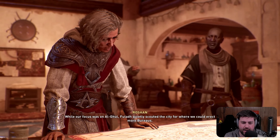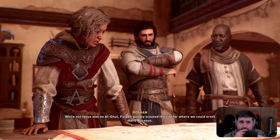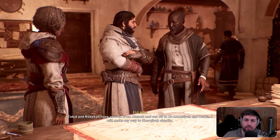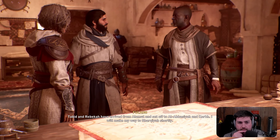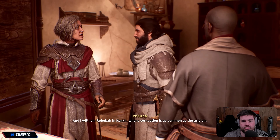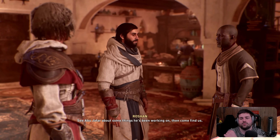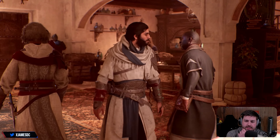She has such a unique voice — I can never remember her name but her voice is always so recognizable. I have found dwellings in three districts that are most unassuming. Abid and Rebekah have arrived from Alamut and set off to Al-Abbasiyah and Kargh. I will make my way to Sharqiyah shortly. And I will join Rebekah in Kargh, where corruption is as common as the arid air. See Abu Jafar about some things he's been working on, then come find us. Keep in mind, guys, this is a work in progress — I'm noticing it doesn't look very polished yet.